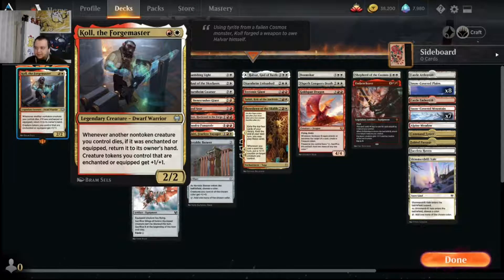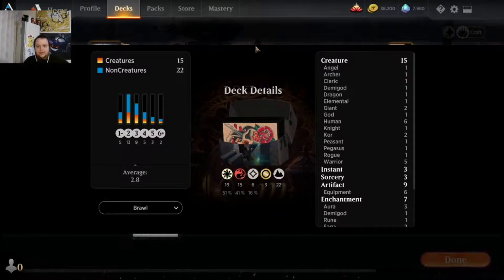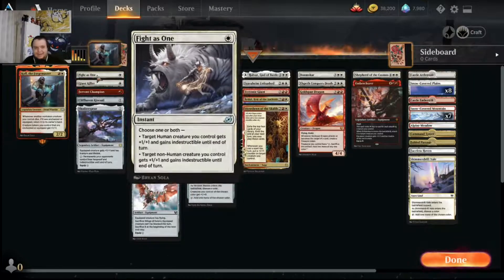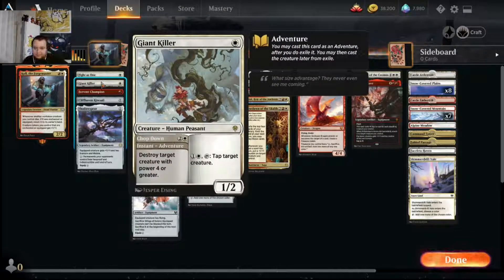Starting with one converted mana cost, we have Fight as One - a one mana instant. There are six humans in the deck so you can give those six humans indestructible. There are 15 creatures total, so nine other creatures you can give plus one plus one and indestructible. Giant Killer - you can play it early to suit it up and start swinging, destroy a creature with power four or greater, or if there's something bothering you, pay a white and colorless to tap a target creature and stop it from attacking.